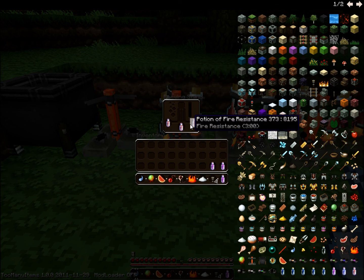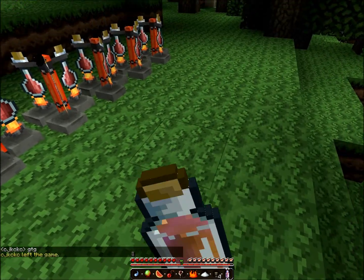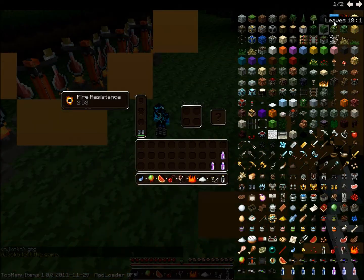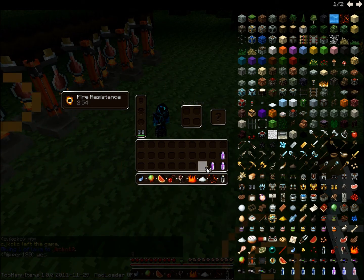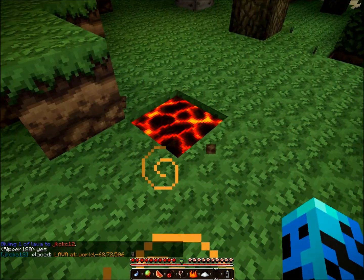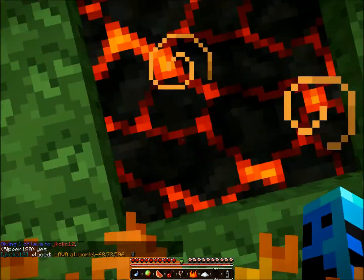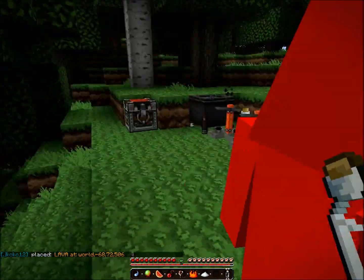Magma cream is fire resistance. I'll show you right now, I will drink it and I could sit in lava. I'm pretty sure I could sit in lava — if I die, this will be super awkward. So I have my fire resistance on, I could just chill in lava. That's good for when you're mining and don't accidentally fall and die in lava.